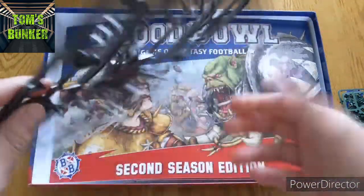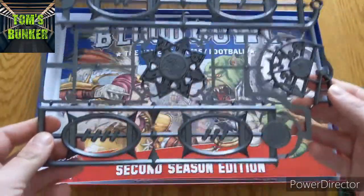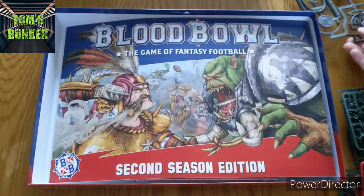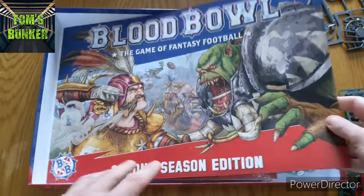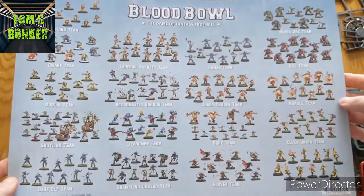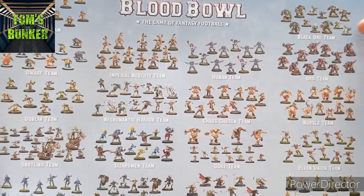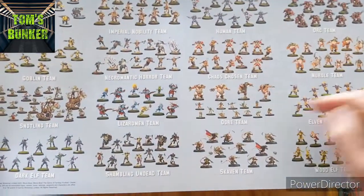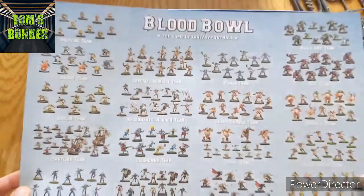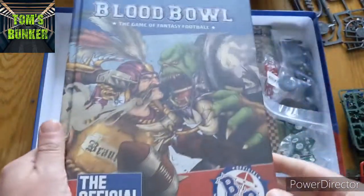Two full teams, star players for both teams, and a big guy for both teams - just cracking value. You also get plastic Blood Bowl templates. I love how they protect the actual contents underneath from the sprues. So that's all your teams - the Black Orcs and Imperial Nobility. I also have an Ogre team. And there's a hardback second edition rulebook - really nice, with a cheat sheet at the back.